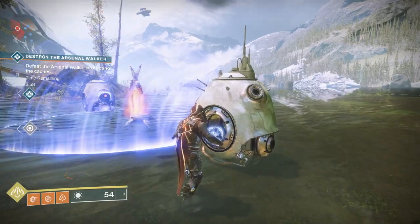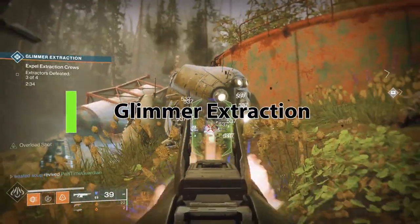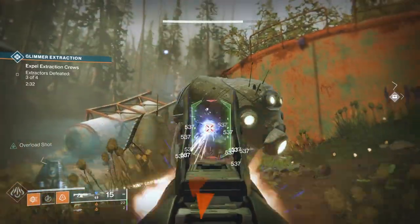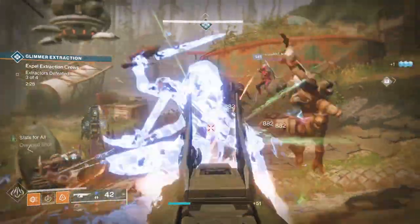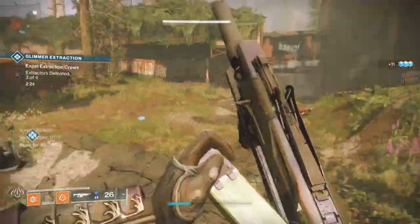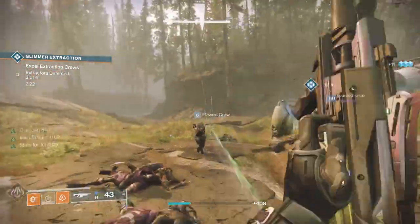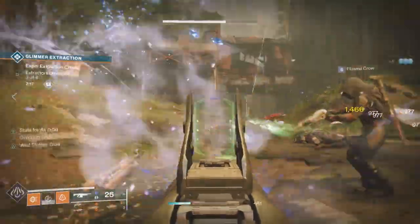If you're trying to make the Glimmer Extraction public event heroic, this is really simple. For Glimmer Extraction, you basically go to three different areas. In each of those areas, you'll see a little device on the ground that's taking Glimmer and sending it up to the ship. You need to kill one of those in each area. When you do all three, the event will trigger heroic.